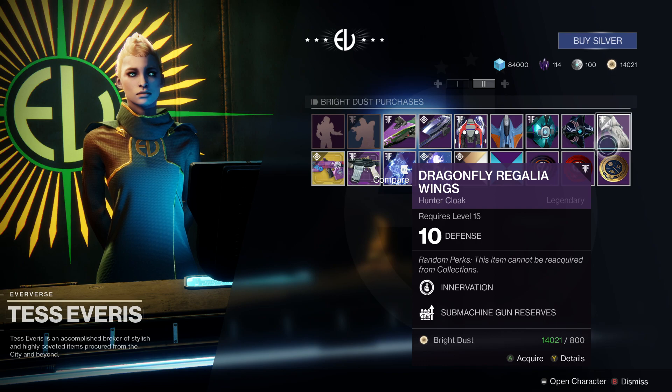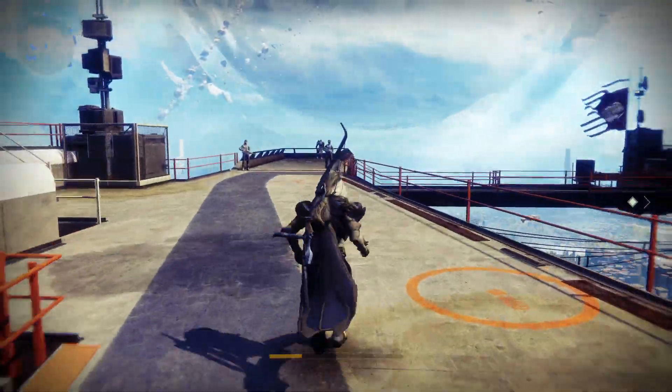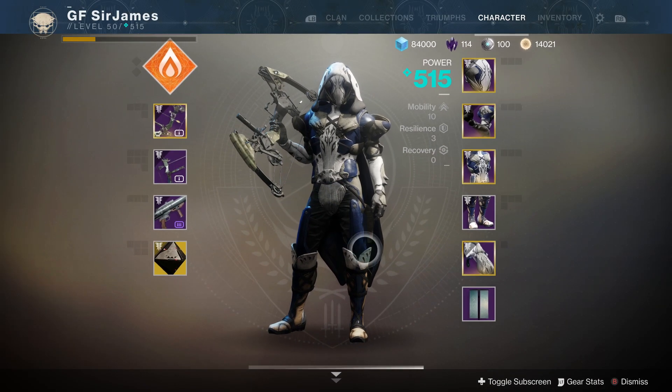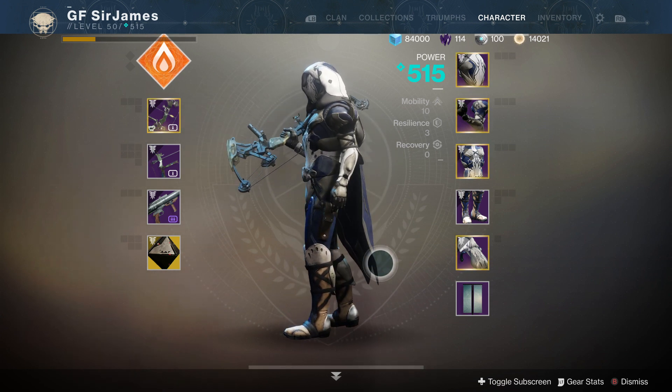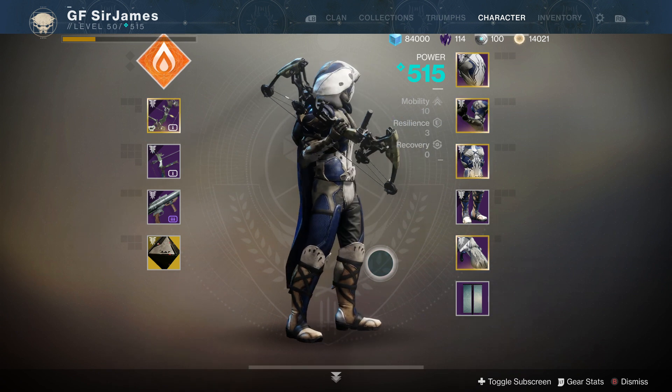Do keep in mind that the armor is also based on RNG, so you may get different rolls. I'm actually pretty pleased with what I got because I like using the bow — I have it as my primary and secondary weapon slot. Here is a 360-degree turn, and this armor set looks very well done with some really cool shader options available.